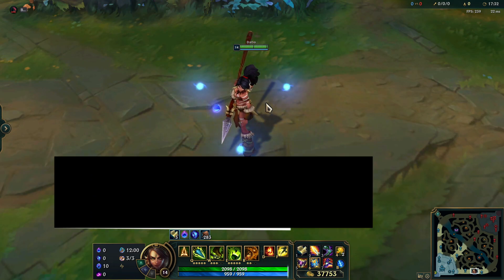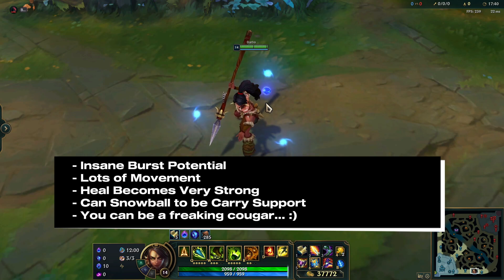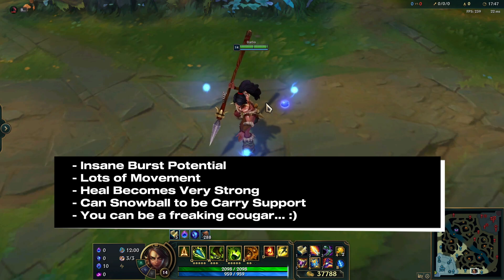She has insane burst potential when she lines up her combo. She has a ton of movement in her cougar form. Her heal and attack speed buff on teammates can become very strong as the game goes on. She can snowball into being a carry support if you get a few kills and get your items. And lastly, you can turn into a freaking cougar — I mean, how cool is that?